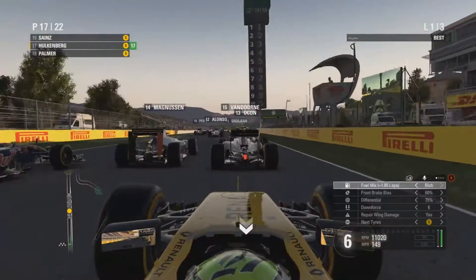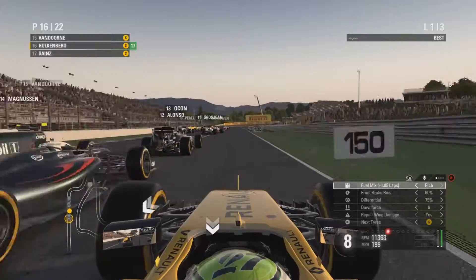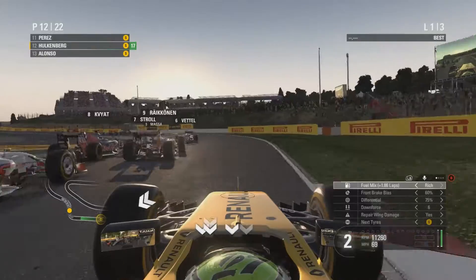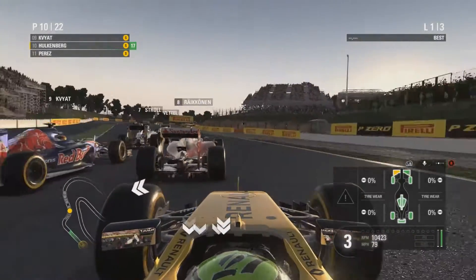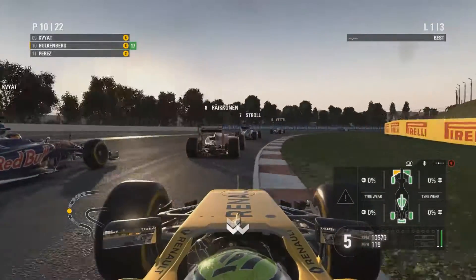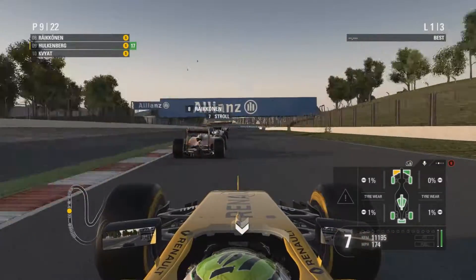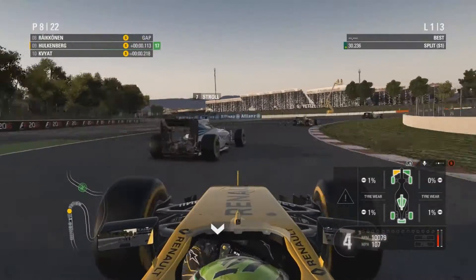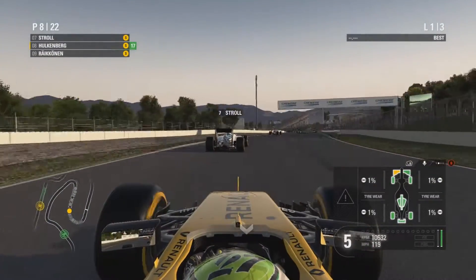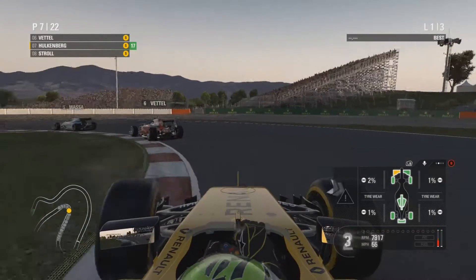We're off and away in the slipstream of Stoffel Vandoorne, going down towards turn one with Magnussen on the left hand side, diving on the inside past a lot of cars. Just in front: Romain Grosjean, Esteban Ocon going round the outside. Kimi Raikkonen hits me, making me lose my front wing. Kimi and Kvyat going side by side — I'm up into P9, now P8. Lance Stroll, the new Williams driver, is in front for P7, diving on the inside.